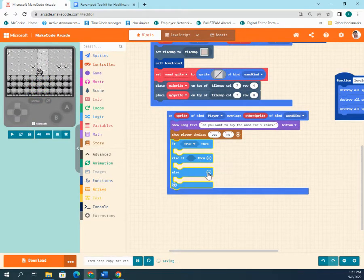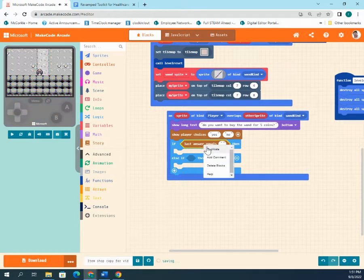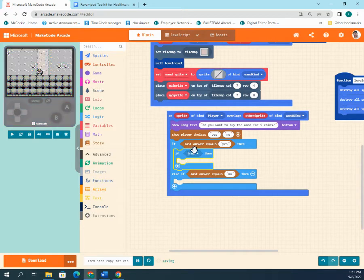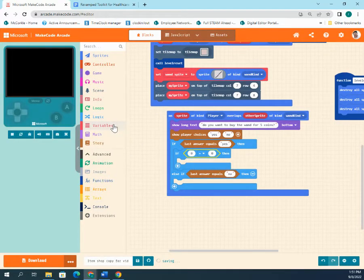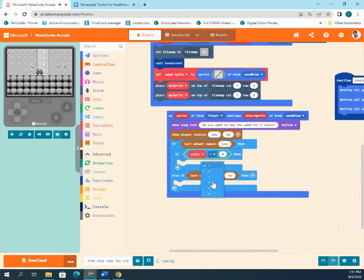After showing player choices, add logic for what happens. Use an if-else block: if the last player answer equals 'yes,' something happens; if 'no,' something else. Always copy and paste the word 'yes' rather than retyping it — an extra space or capital letter makes it a different answer and it won't match. Inside the 'yes' branch, add another logic check: if coins is greater than or equal to five.